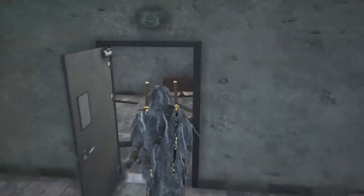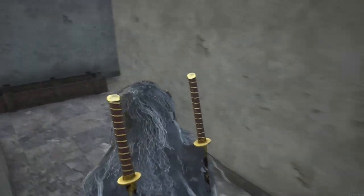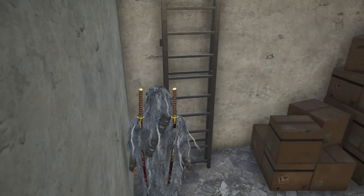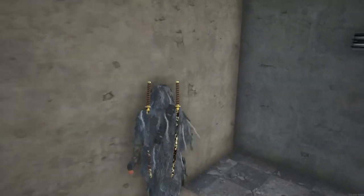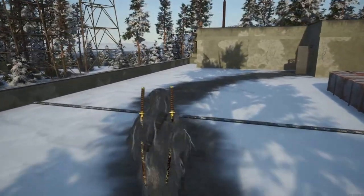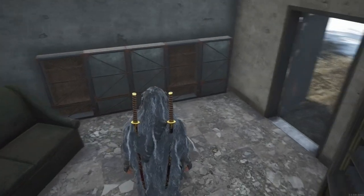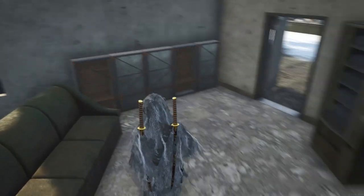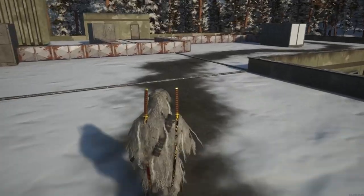From there, we're going to keep heading upstairs and I'll show you where the lockers are. There's a building on the top, and there are your three lockers. I think we might head outside and take a look up those towers now, shall we?